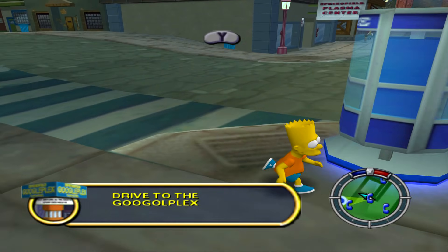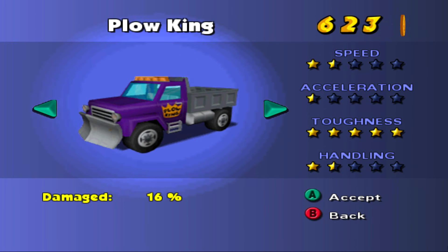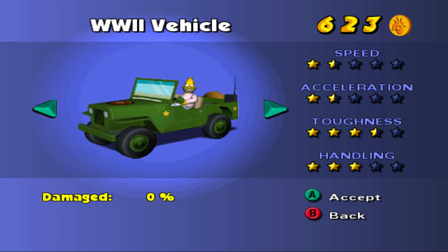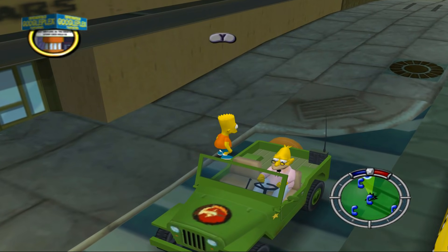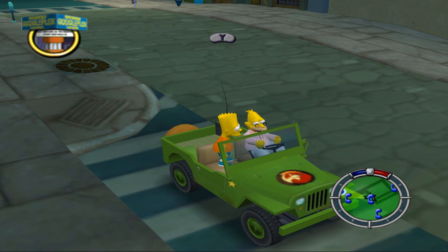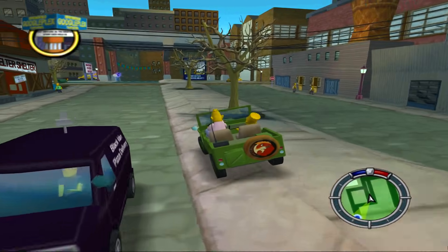Let's compare stats: the family sedan had one and a half speed, one and a half acceleration. This one is faster and tougher but with slightly less handling. Drive to the Googleplex. Look at the Fighting Hellfish logo on the front — that was a great episode where you learn about Grandpa in World War II with Mr. Burns as well.